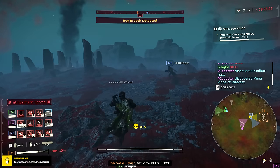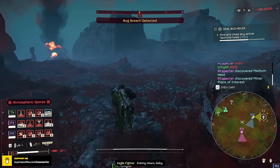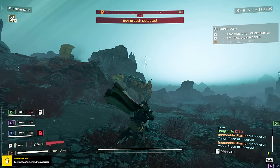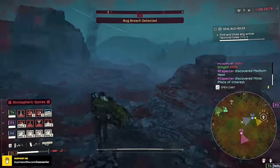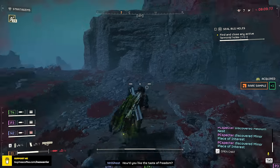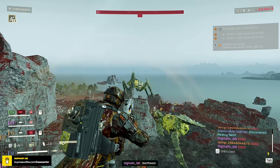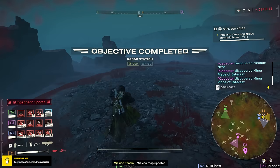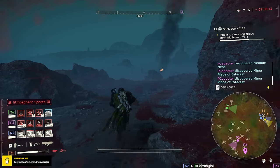In my opinion, the real threat is not the chargers or the titans on their own. Chargers can be easily dodged and kited, or dealt with by placing two shots on either front leg with the railgun to strip the armor, then finished off with a few shots from your primary. Even Bile Titans can be outrun or one-shotted with a railgun shot in the mouth when they're biling — though that's not very consistent. The real problem is when Bile Titans and chargers are accompanied by a huge number of unarmored or light-armored enemies, which are the bulk of what you'll face.